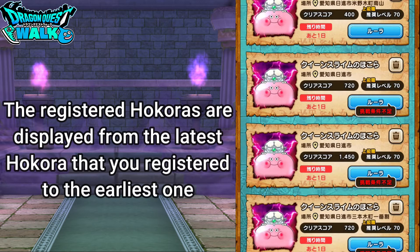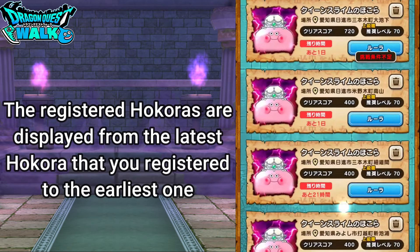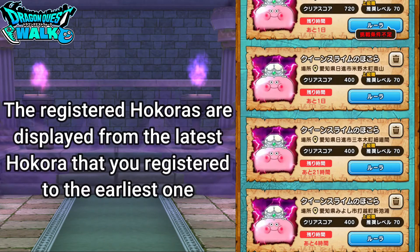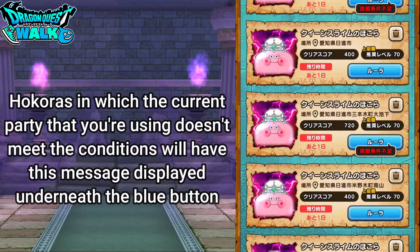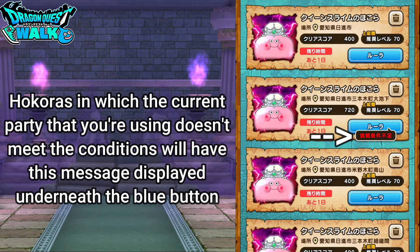If you go to the Queen Slime it's actually going to start off with the latest one that you've gotten, and if you go down to the bottom it shows you the earliest one that you got. For this one it's going to be four hours left. Also, for this particular Hokura it shows that I don't meet the conditions already, so I would need to go and see what the conditions are and change some things around.